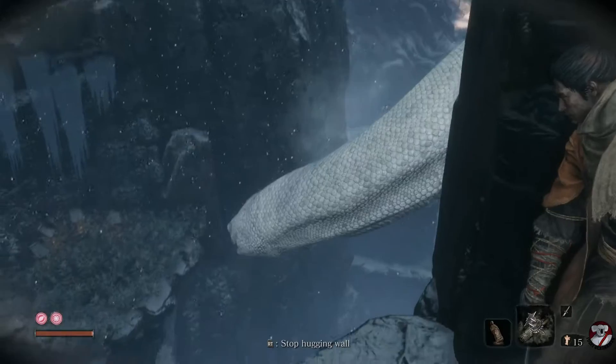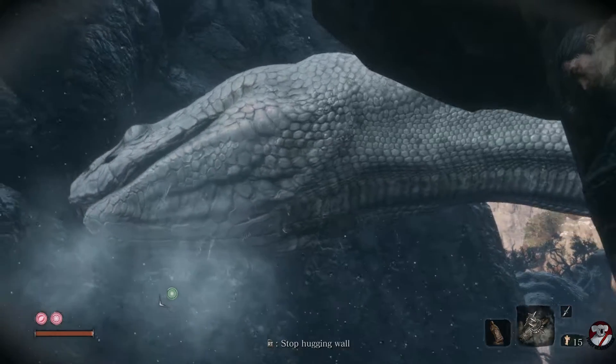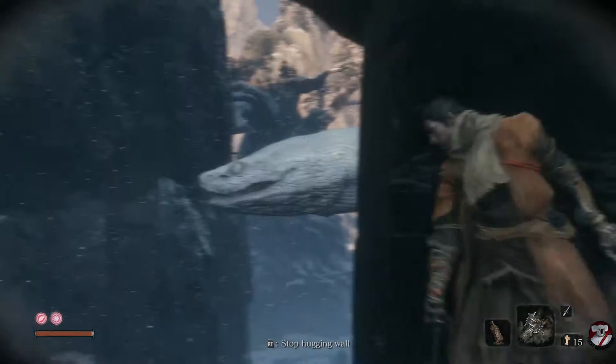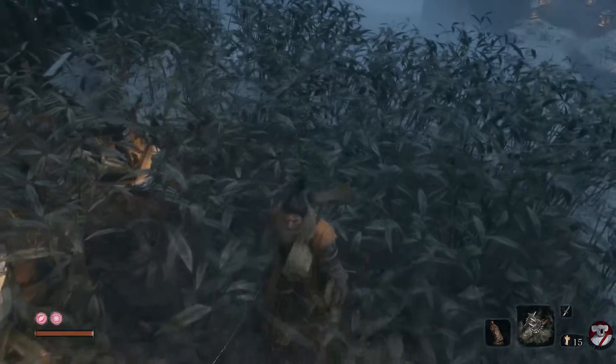All we're doing right now is waiting for the snake to have a little look around the place. Then we're going to stop hugging the wall, jump across to that branch, and then immediately jump down to the leaves below. Jump across, grapple to the branch, and jump down to these leaves, and then crouch.